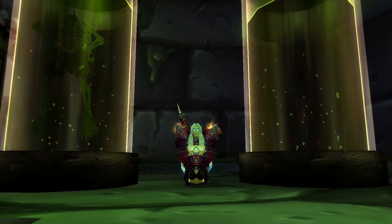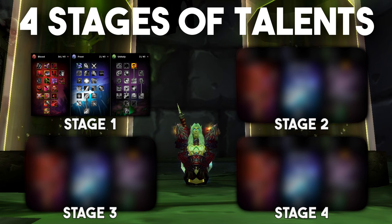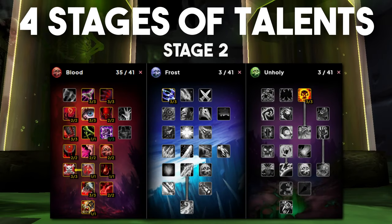From a strictly defensive perspective, your talents may look something like this first build. As you get more comfortable with the raid, there are quite a few changes we can make to increase offensive output by a significant amount. There are 4 stages of talents to choose between, with the first being the most defensive build. Stage 2 is where most people should probably be — this build takes out 2 points from Abomination's Might, assuming you have a paladin in your raid, and 2 points out of Toughness, picking up Blood-Caked Blade and 1 point in Runic Power Mastery. This build is about 1000 extra DPS over stage 1.